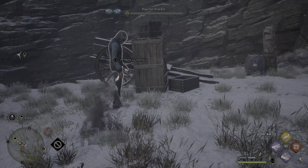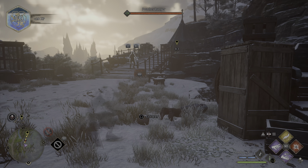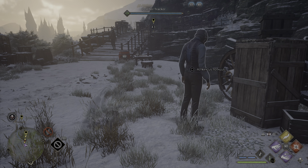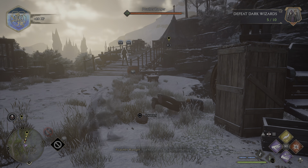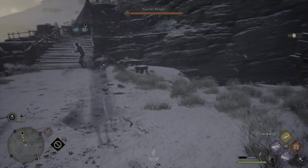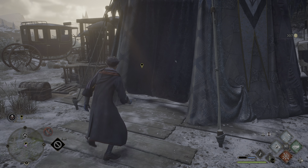A bit further in, I wanted to test whether enemies would react to seeing someone hit with Petrificus Totalus if it happened in their line of sight. Sure enough, the poacher on the bridge heard something was up and quickly came over to investigate — yet because I was still under the Disillusionment Charm, I slipped away and they couldn't pinpoint my exact location. Once the final game is out, it'll be interesting to see exactly how that detection system works. At this point, I had built up enough Ancient Magic to unleash one of the game's finishing attacks — L1 and R1 — calling down lightning from above to absolutely obliterate an enemy. After a few more Revelio spells and looting, we made our way into the tent, which holds a rather shocking surprise.